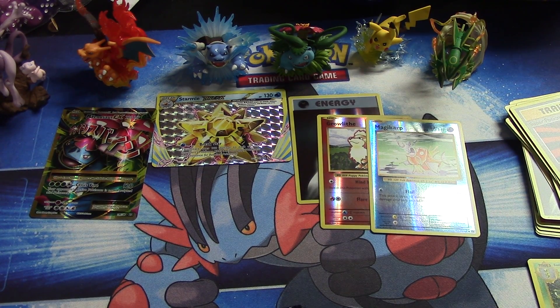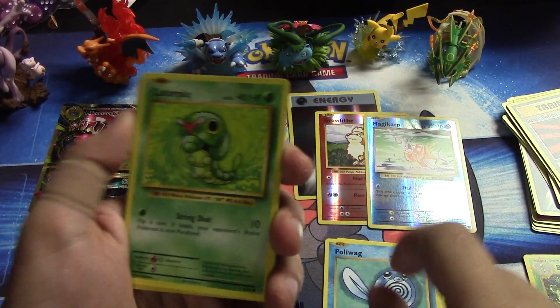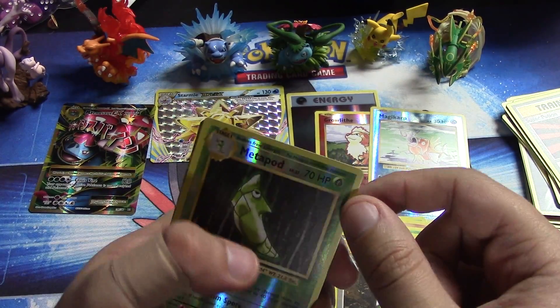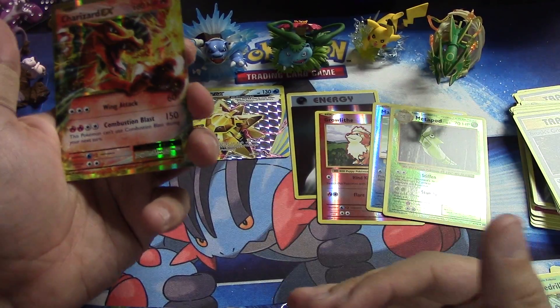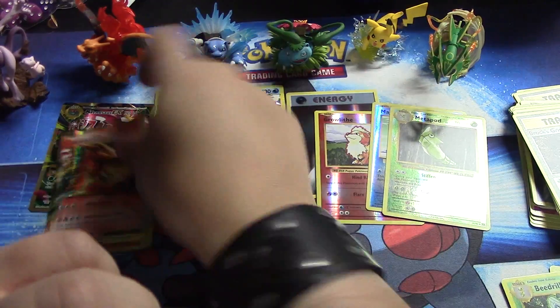Packs are packs and I'm happy to open them for everybody. All right, we have Pikachu, Poliwag, Caterpie, Diglett, Bolt Orb, Kakuna, Slowbro, Spirit Link, Brock's Grit, reverse foil Metapod — oh we got something — and a Charizard EX! That's kind of funny — we actually pulled Mega Venusaur EX from the Charizard pack, and from the Mega Venusaur pack we pulled Charizard EX!